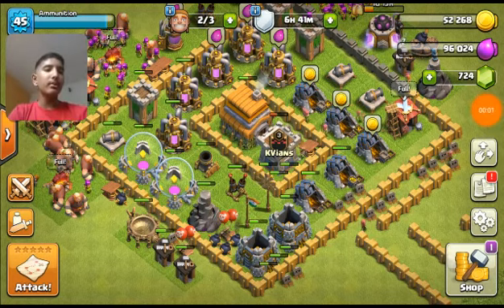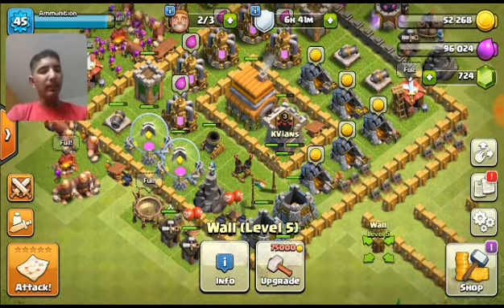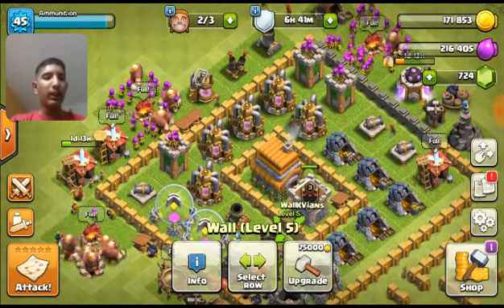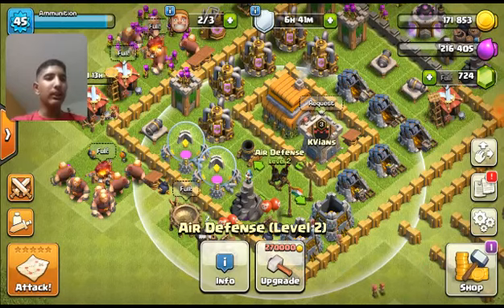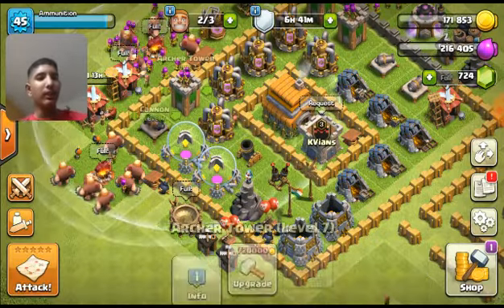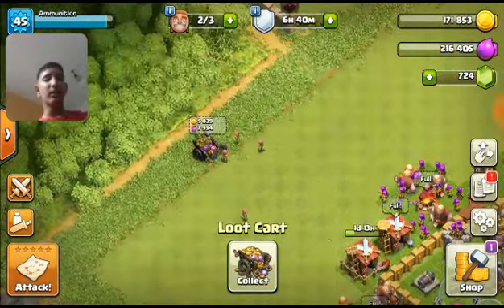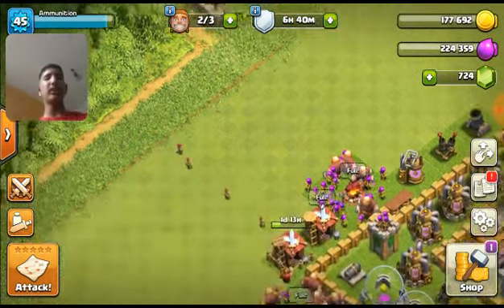Welcome again, gamers! Today it's my first episode on my secondary account — that's the Town Hall level 6. What we're going to do is first collect the cash and upgrade what we have right now. The defense is basically okay. Sorry, my treasure is completely empty. I have some Fortune Trees or something like that. We'll skip on the defenses and go to the offenses.